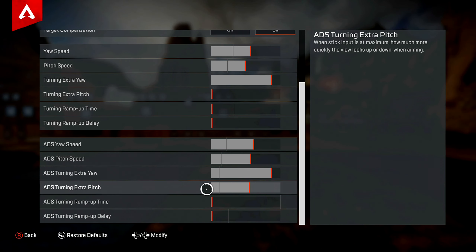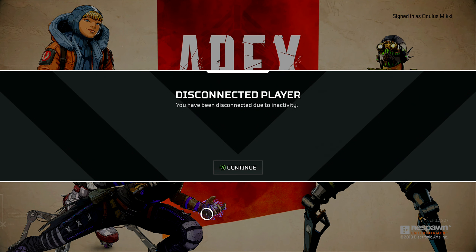For the ADS turning extra yaw, that's gonna be 19 from behind the line. Last but not least, the ADS tuning pitch is gonna be 11 from behind the line — one, two, three, four, five, six, seven, eight, nine, ten, eleven. The last two settings, don't worry about them.